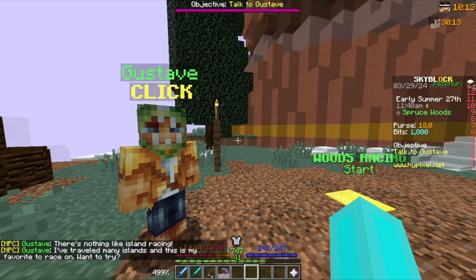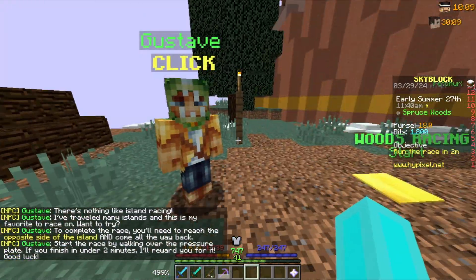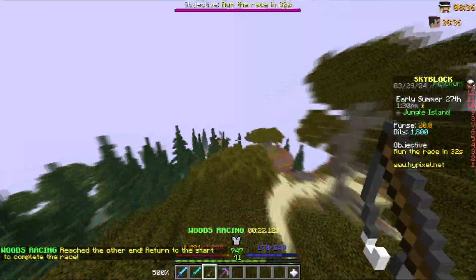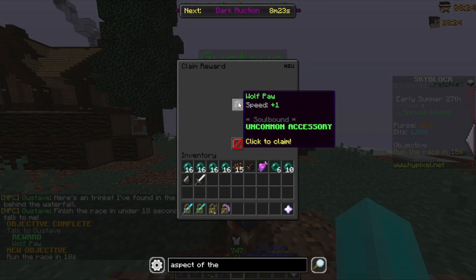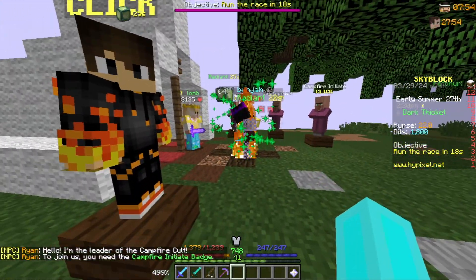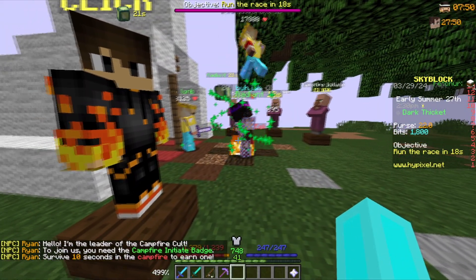Now let's talk to Gustav and do his quest so we can get another free talisman. After completing it, we have the wolf bow — that's another free talisman. If we come to this guy Ryan, he'll give us a mini quest to get the campfire talisman.